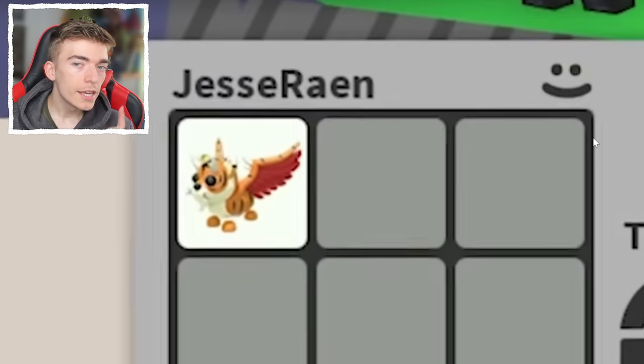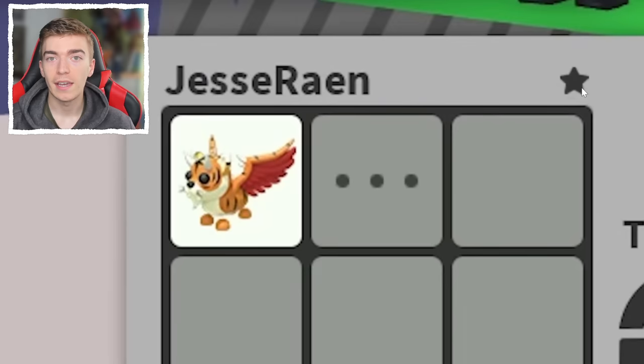If you're friends with someone in Adopt Me, you'll see a little smiley face next to their username, meaning you're friends with them. This counters scammers who make separate accounts with basically the same username — they won't have that smiley face. If you see a verified YouTuber in-game, they'll have a star in a trade; if you don't see the star, they're not authentic. And if you find someone who works at Adopt Me, you'll see the butterfly logo — the Uplift Games icon — next to them.